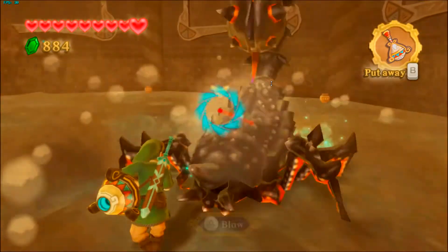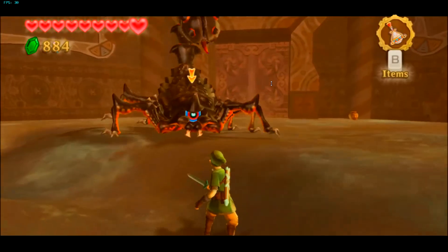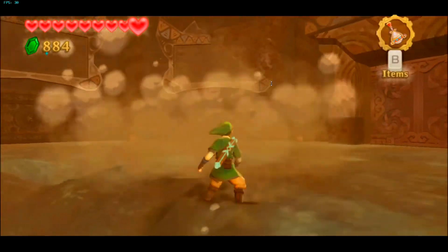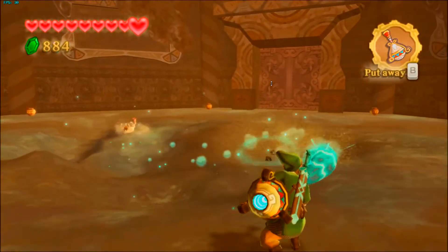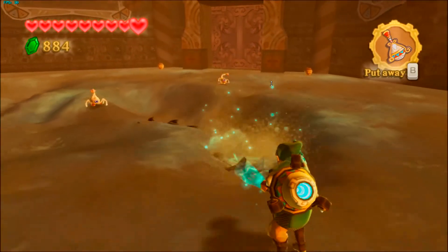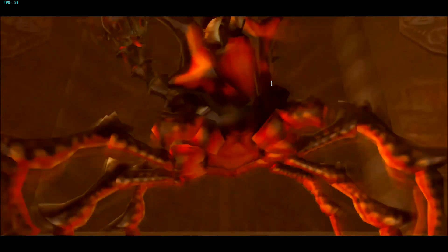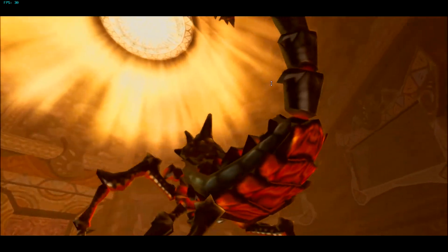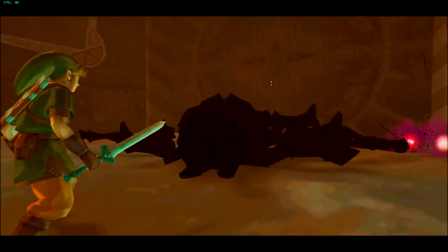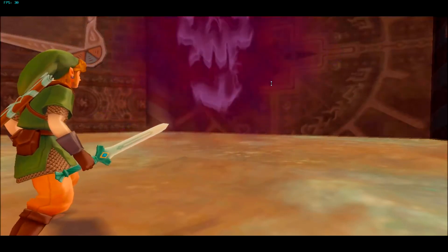If you let him stay underground for too long, he'll jump up underneath you and deal damage, which is not good. Just jump back and dig him out. It's a very simple fight — just keep repeating the steps. It's all about timing and patience. Keep moving left or right, circling around him, and jumping away when he triggers an attack. Have fun with your new heart and your Legend of Zelda experience!